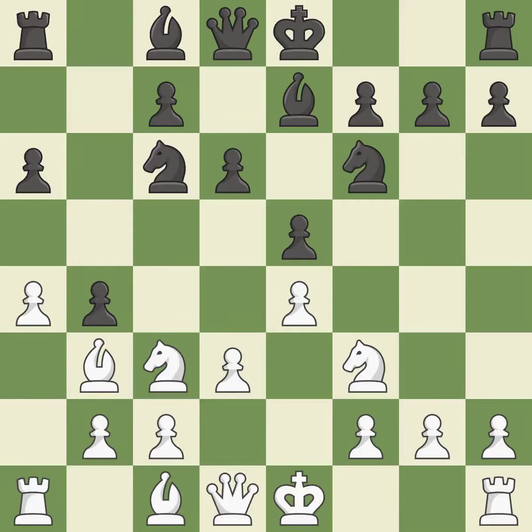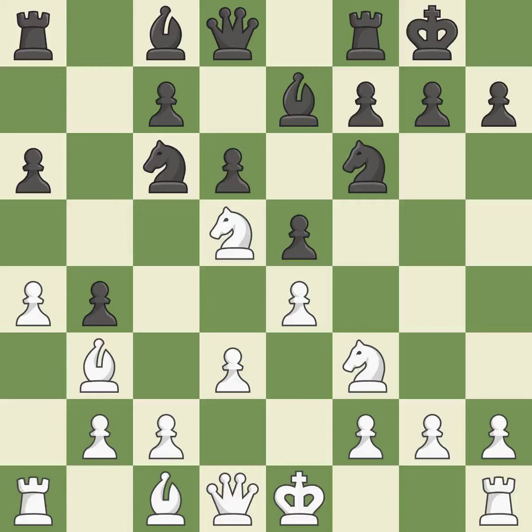A pawn kicks the opposing knight, forcing it to move or risk being captured. This suggests exchanging items of equivalent value. Castling gets the king to a safer square, out of the center of the board, while also developing a rook.